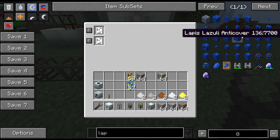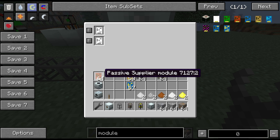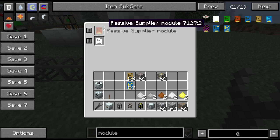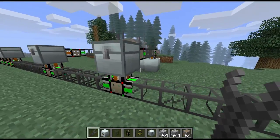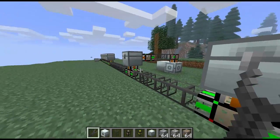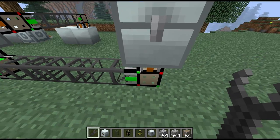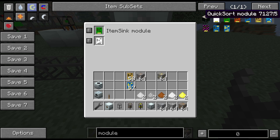This is the way I tend to do it — there are other ways. You could use the passive supply module, but I tend to use item sinks because the quick sort module will work with an item sink whereas it won't with the passive supply module. So we'll use item sinks — item sink in there and a quick sort as well.